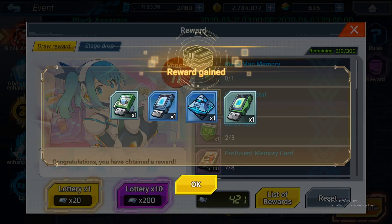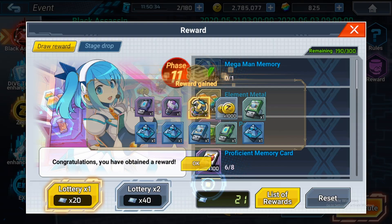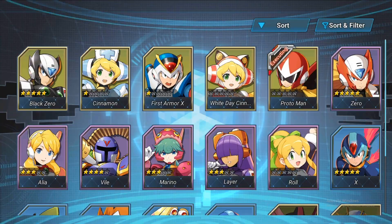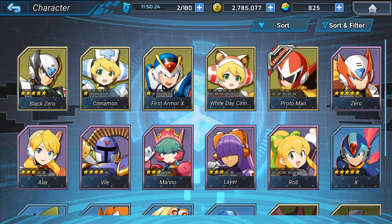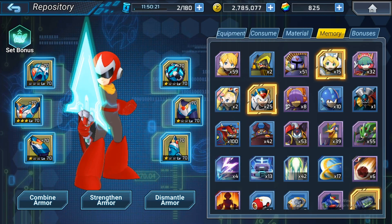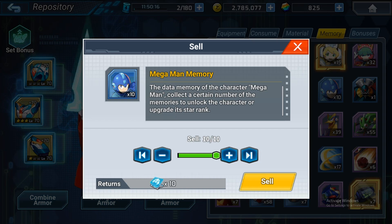I just got Mega Man memory. My Mega Man is already 5-star ranked, so what I can do with the excess Mega Man memory is actually sell it. Per one phase you get 10 pieces, which means you can sell them for 10 character patch programs.